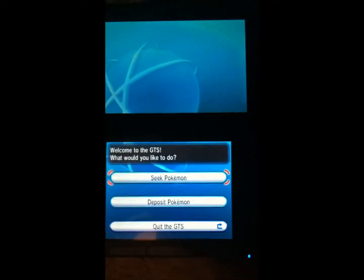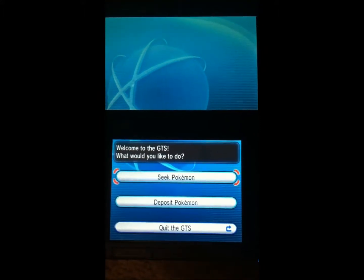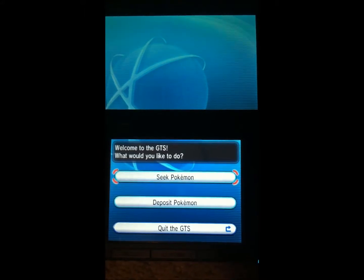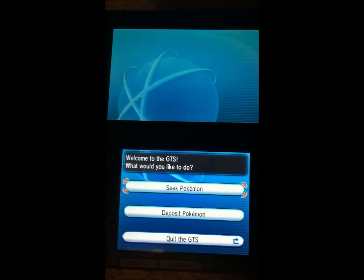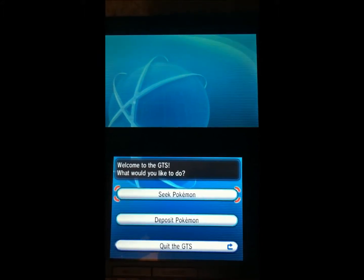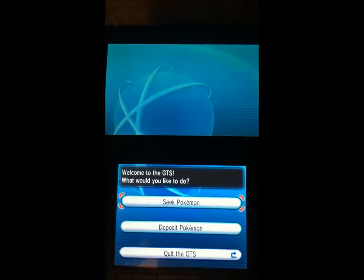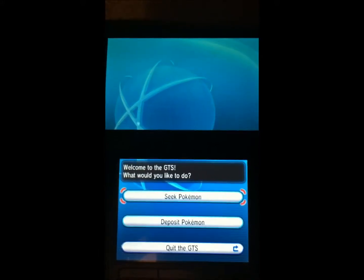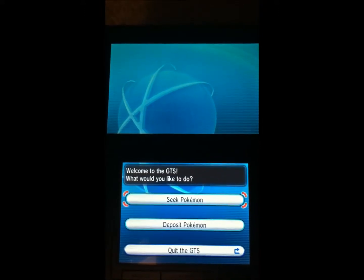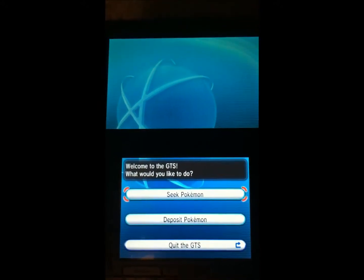In previous iterations of the game, the Trade Station would slowly but surely evolve into situations where you would have people asking for impossible scenarios. If you wanted a Pokemon, you would often find that people have Pokemon to trade, but you have to have a Pokemon which is literally impossible to get without hacking it into the game illegally, and then trading that.